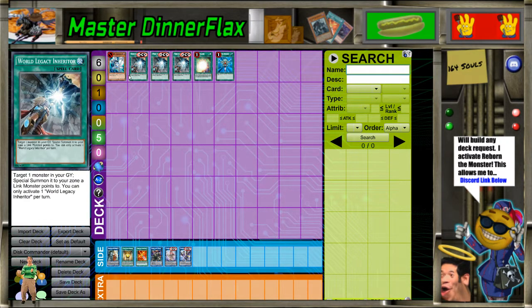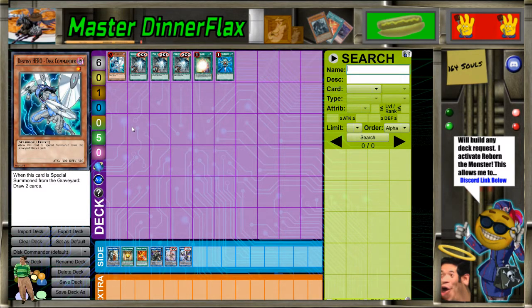Why would you ever give that to a deck that already doesn't interact with their opponent? When you're cycling this many cards, Disc Commander is a free body that just gives you so much draw power in decks that already don't interact with your opponent. So, that's why he needed an errata.